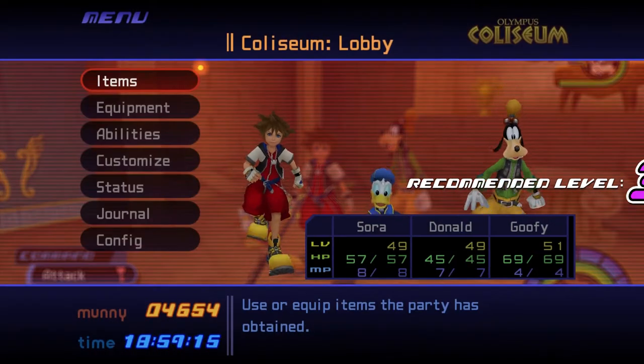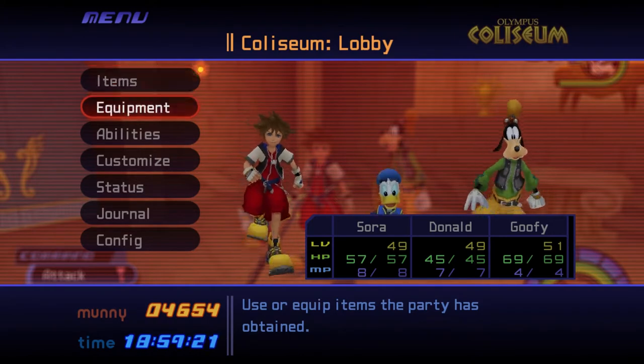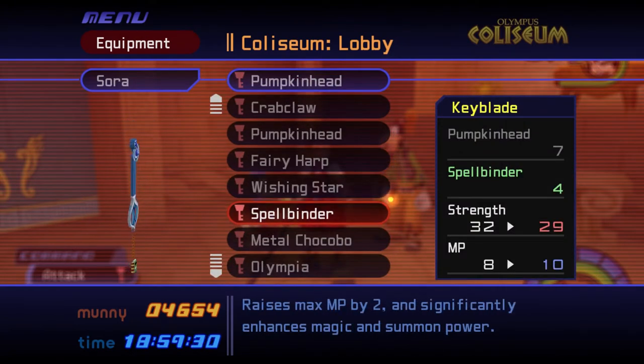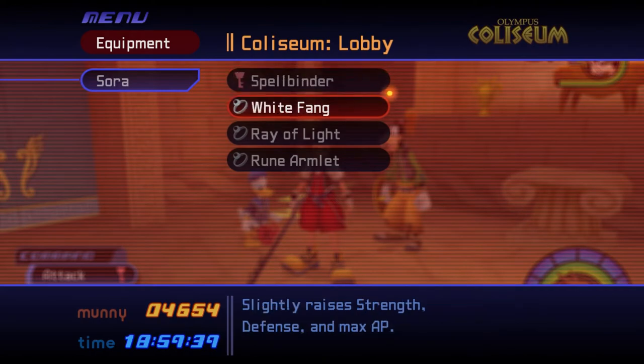It's recommended to have the party be at least level 30 before attempting this match, though you may find it easier around level 35. Equip a high-strength keychain like Fairy Harp or Pumpkin Head, or you can boost your MP by equipping Spellbinder. Equip accessories to Sora that prioritize MP and defense, like White Fang and Ray of Light.